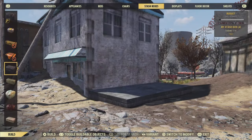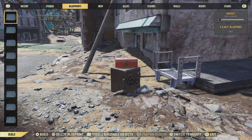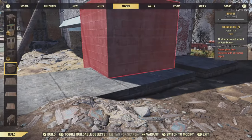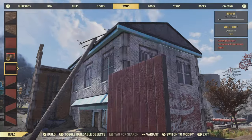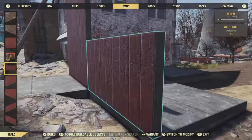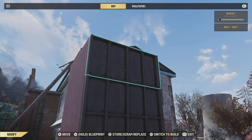Once we put down our two foundations, we're going to make a little overhang for the front of the shop. We're going to do this by using a catwalk to off-center a foundation — I've done this loads of times in other videos, but we might as well go through it again. After off-centering our foundations, grab yourself a wall. Spend at least 25 minutes in your build menu choosing the wall. Once you've chosen your building material, place down a full-size wall and slap a half-wall on top of it. Simply lovely.